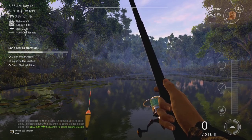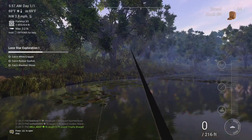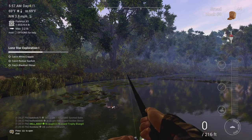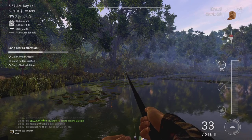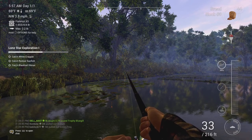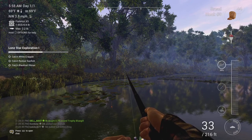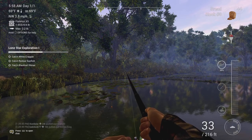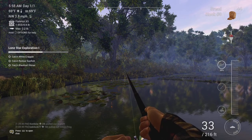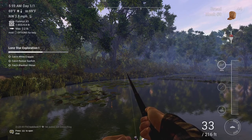We can only hold up to a 2.2 pound fish, it looks like on the top left. We've got 1.6 pounds out of 4.4 pounds, so then we've got to obviously empty it. I did see on the menu you could actually buy a bigger one, but for some reason it won't let me. I need to figure out what I need to do to upgrade the keep net — it should hold up to 8 pounds of fish, and the max weight of a fish would probably increase too.